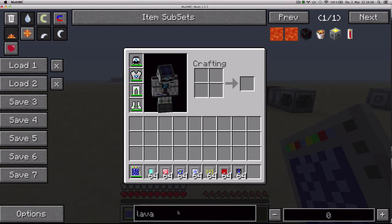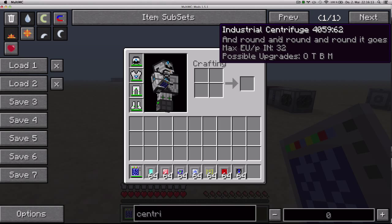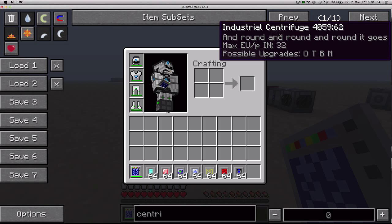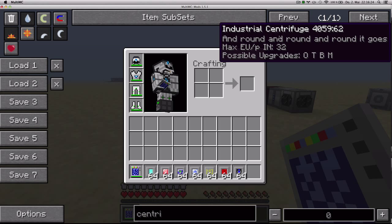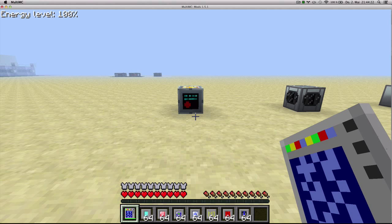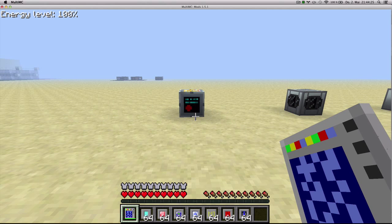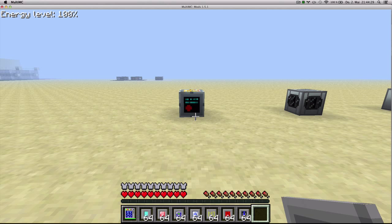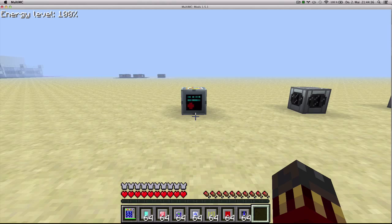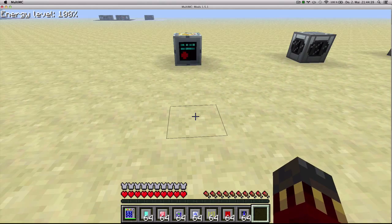If you hover over GregTech machines in your inventory, for example a centrifuge, you're going to see on the tooltip on the bottom it says 'Possible Upgrades OTBM'. Each letter corresponds to a series of upgrades, and in the description of this video I've linked to a cheat sheet that shows you what upgrades the letters correspond to. Each machine can hold up to 16 upgrades inside, and once you place an upgrade you cannot take it out. Even if you wrench the machine and place it back down, it won't drop the upgrades, and when you place it back you'll see that it has the same upgrades it had originally.